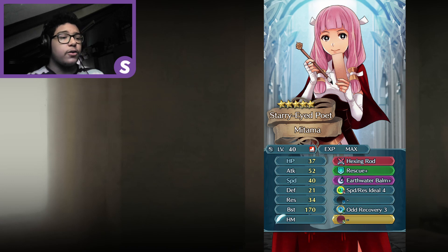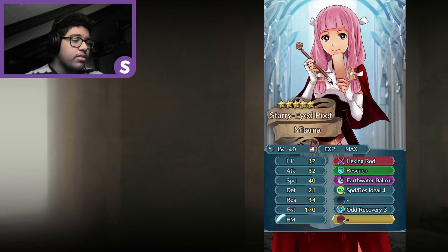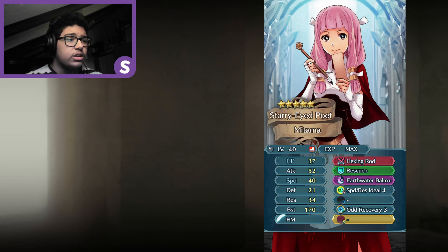I gave her Earth Water Bomb Plus, which grants Defense and Res plus 6 to allies if she heals and the special triggers. Combined with her weapon giving Attack and Speed plus 6, it effectively gives a plus 6 to all stats. For her A skill I gave her the new skill Speed Res Ideal 4 — if she's at 100% HP or has a bonus, she gains Speed and Res plus 7, and if she has both 100% HP and a bonus, she gains plus 9.